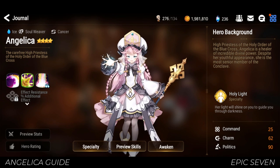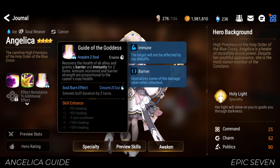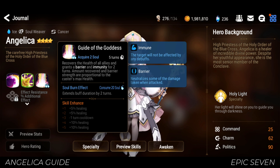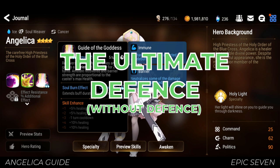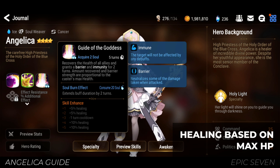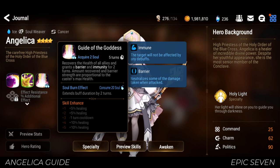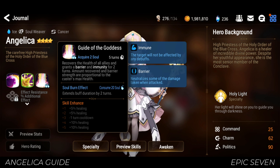Her last skill, Guide of the Goddess, is one of those healing skills that you have to be very careful when to use. It has an AoE heal and grants both immunity and barrier for 2 turns, both of which are very essential in most runs. Like S2, healing is proportional to the caster's max HP. Consuming 20 soul burn will extend these buffs by an additional 2 turns — this is definitely worth it, especially against bosses that throw a lot of annoying debuffs.